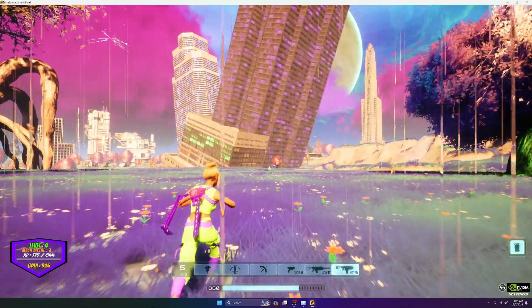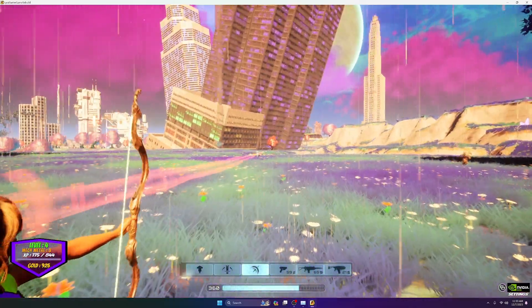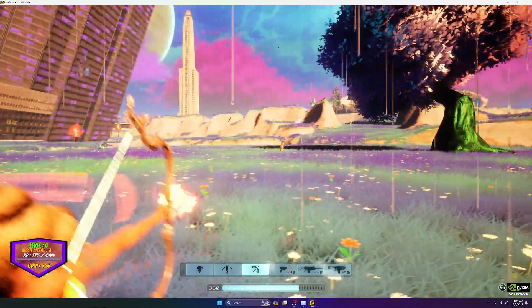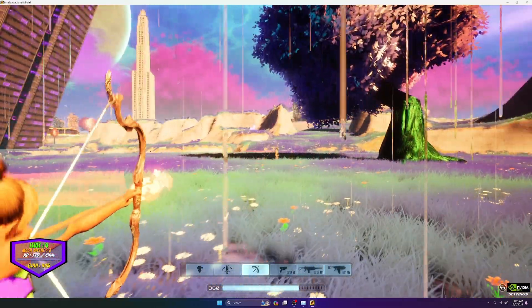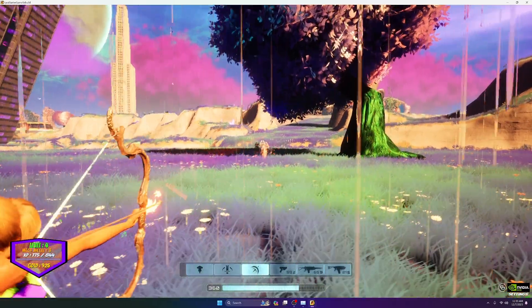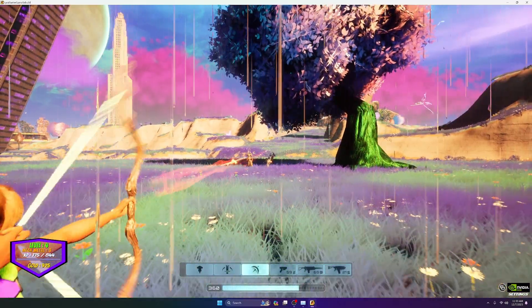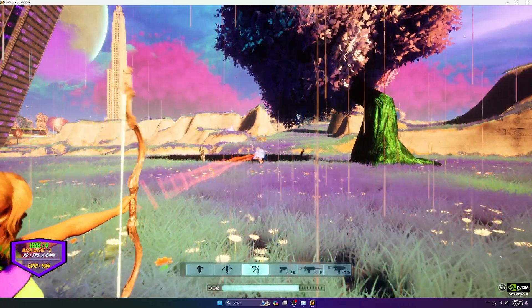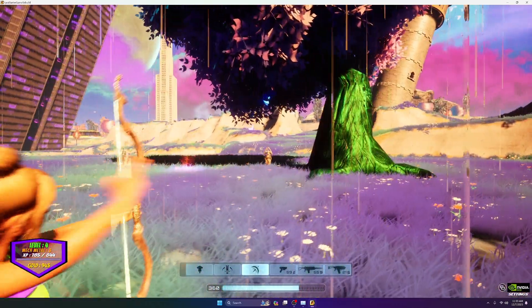We've got the sword-and-shield guys here and I'm going to combat this guy with the sword and shield or the bow. There's a system in place so that if you get a headshot, it shows orange. Depending on the setting, I set headshots to be worth 150 — about three times as much damage.